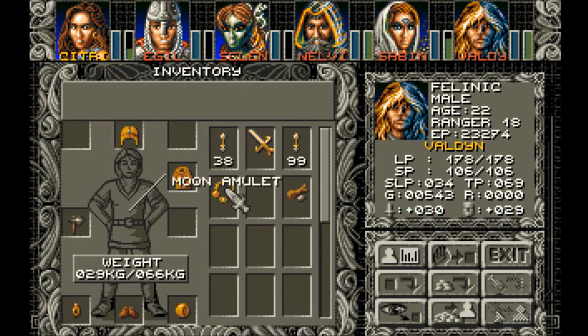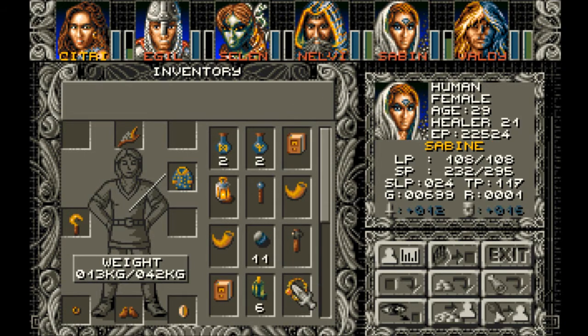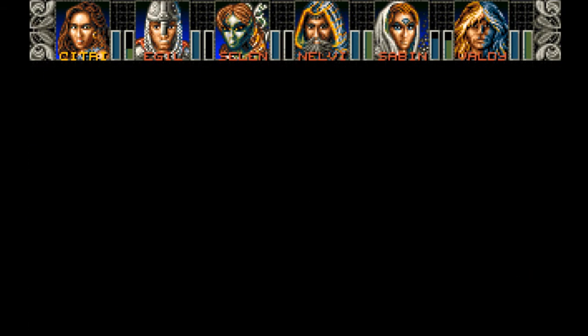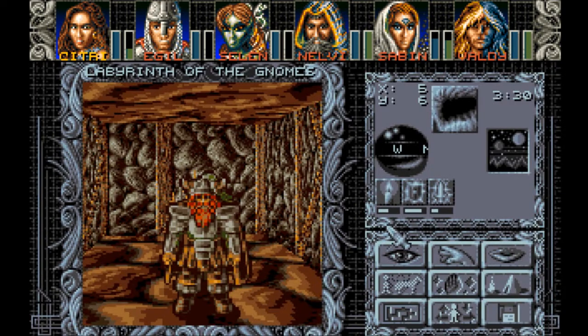Sorry Valden, you are amulet-less. So now her attack is 50. And Elsa's charisma — doesn't really matter, but 71. Because I'm not going to have her selling things. Well, that was a right mess she got us into, taking that ring.